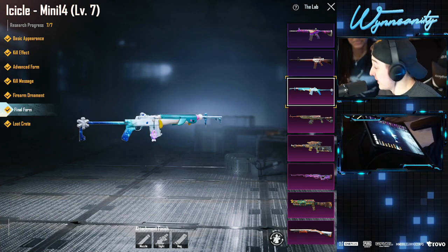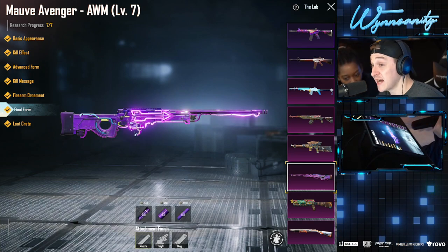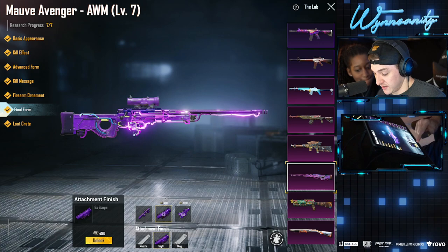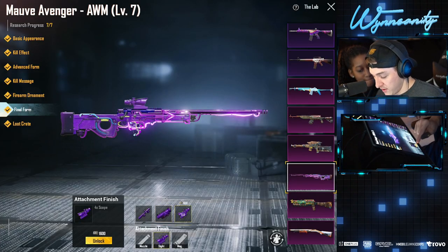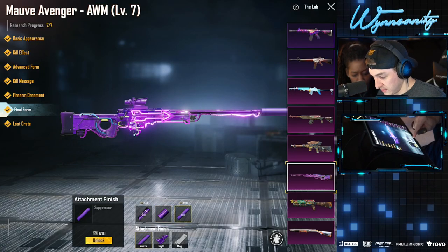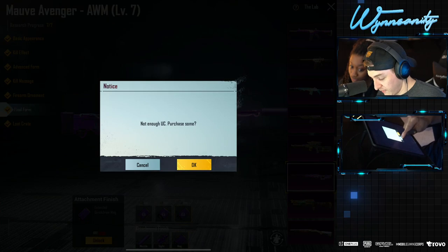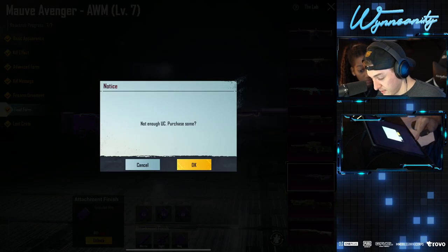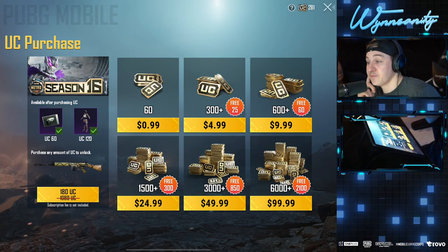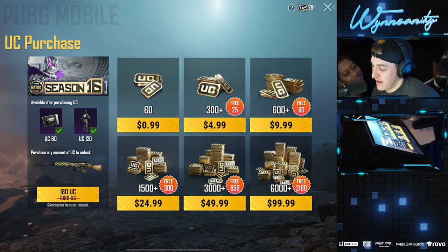It was worth it! Look at the final form — we can also get attachments for the Mob Avenger. We have the 8x, get the 6x, get the 4x, get the compensator, the suppressor, even an extended mag — oh, I'm out of UC. Should I refill? Nah, maybe we'll save that for next time.